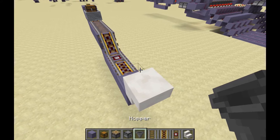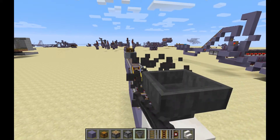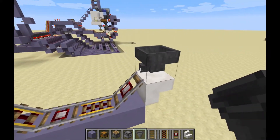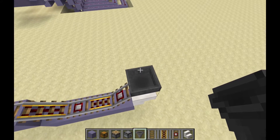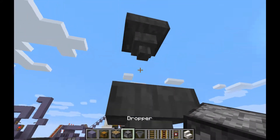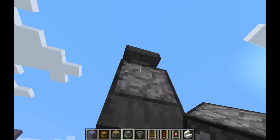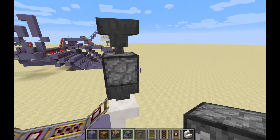Next we're going to get a hopper that's going to feed the carts, facing out towards the track. Then we're going to need a hopper going down a couple blocks above, just like this. Now we can place a dropper facing downwards right in the middle there — and again I'll show you why this is important as well.